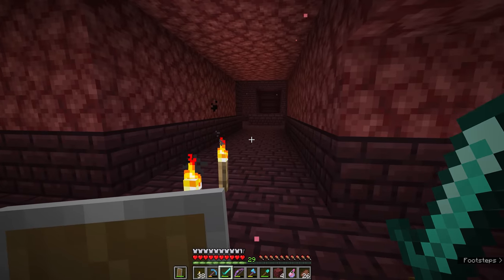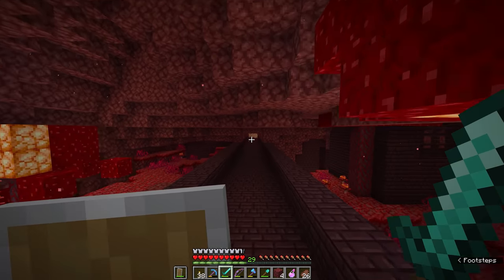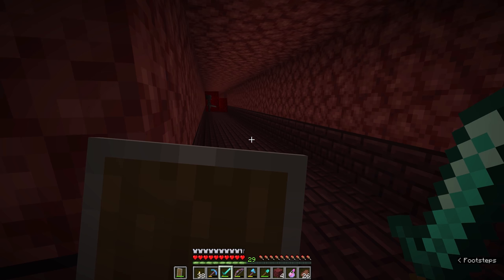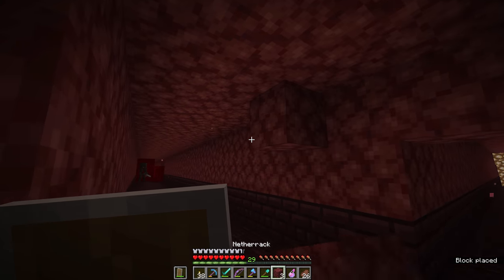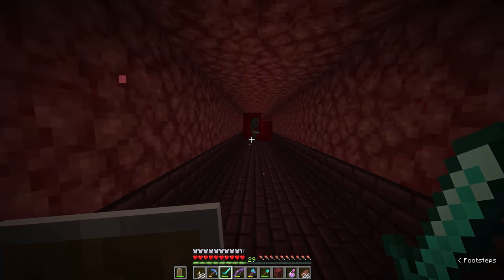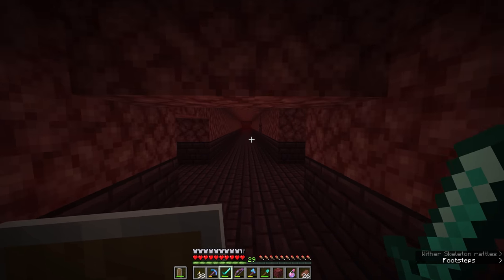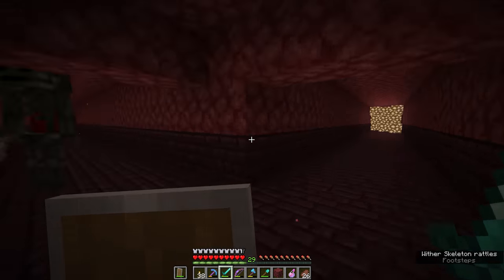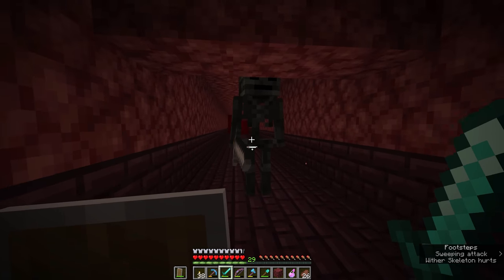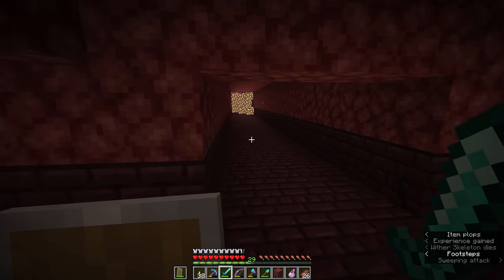Further down the corridor we saw some blazes. Blazes are a good reason to have a shield on you because when they're at a distance they will attempt to throw fireballs in your direction. There's another wither skeleton over there so we'd better block off this corridor — we'll go up and aggro him so he starts running towards us, then retreat back to this intersection. The fiery mobs we saw earlier will fireball you from range, so it's important to have a shield so you can block projectiles like fireballs.